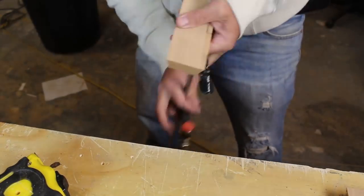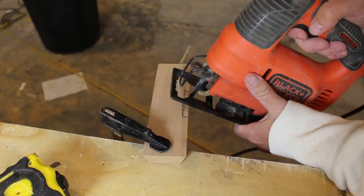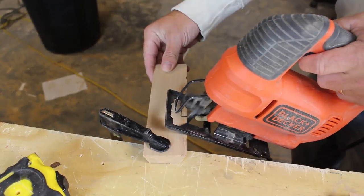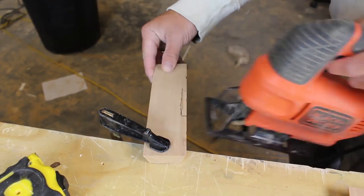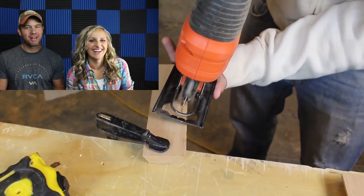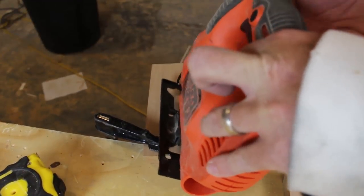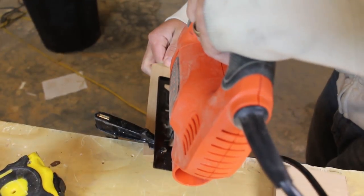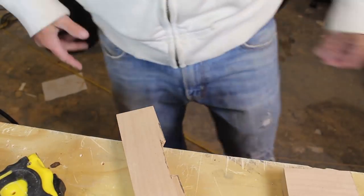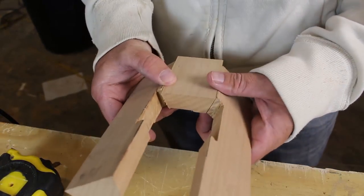Do you know what saw I was using just there? I believe jigsaw. Dude, that's pretty good! We'll play a game now called Name That Tool — every time a new tool comes on screen, you're going to name it. So I'm finishing out the sides of the windows. The first image I saw of the flying machine, the sides of each little window had a little cutout in it, and I think that looks pretty accurate.